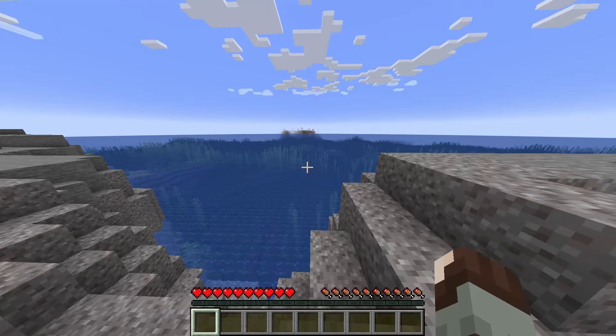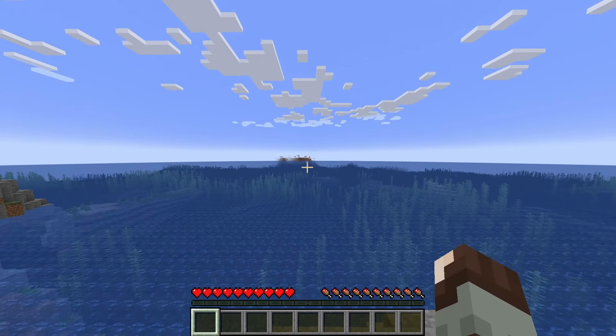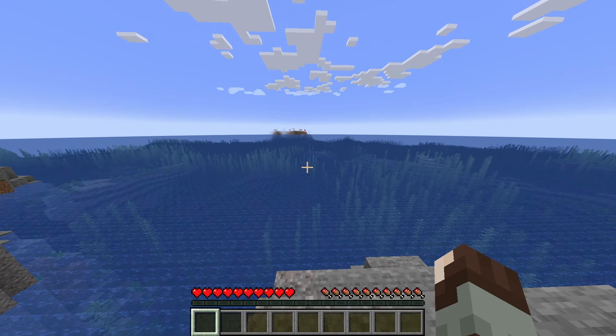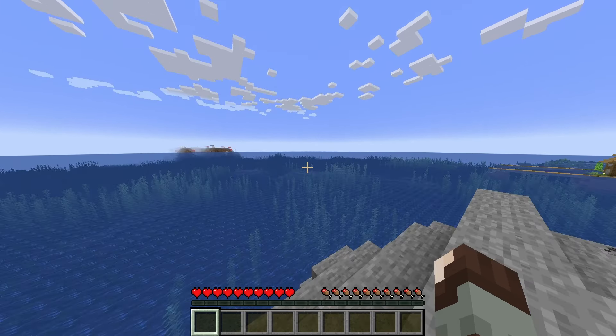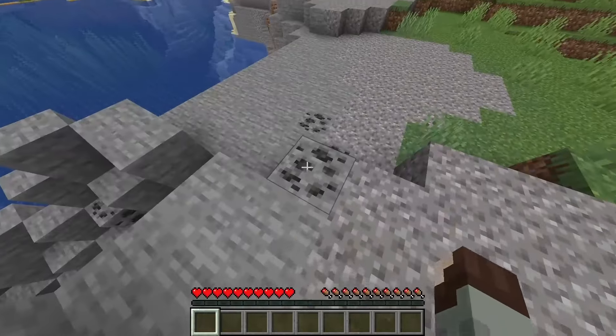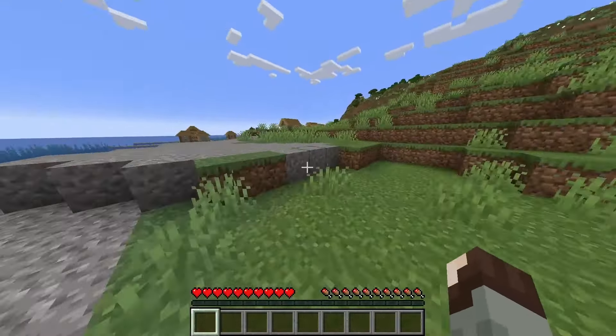No way! Do you guys see what's over there? There's seriously a mooshroom island right there next to spawn. How cool is that? That's amazing. It looks like a pretty large island, too. We might have to go check that out. It's not a Tricky Trials item, but it's still pretty exciting when you find one of those. They're pretty rare.